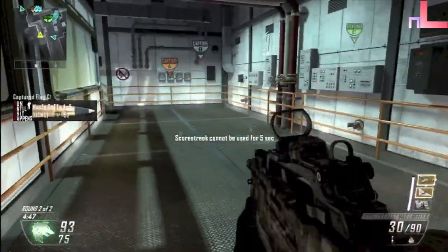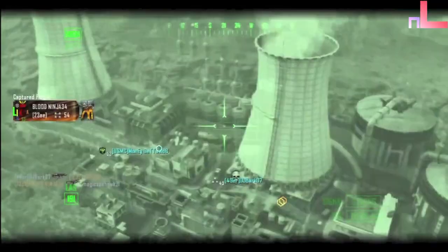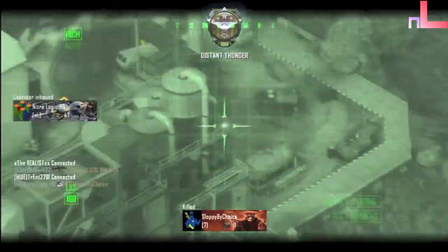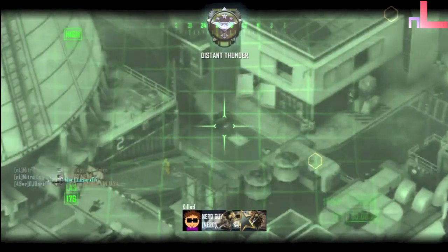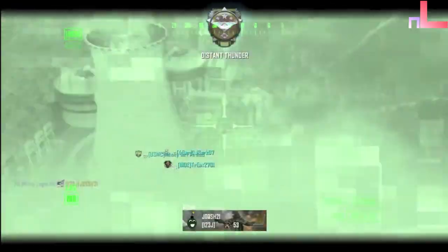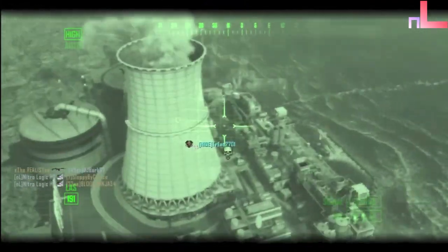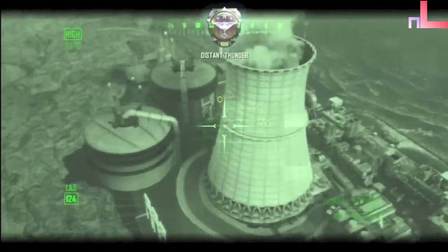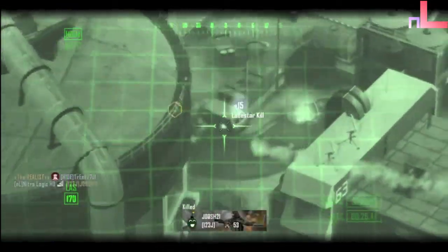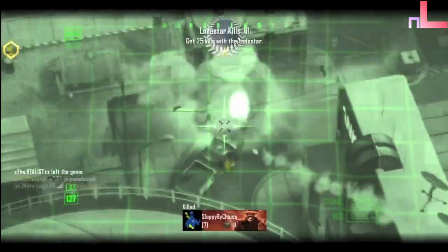Going back to what I was saying — another tip for you guys: make sure when you call in your killstreaks, don't go to a high-traffic area to call it in. Be in a safe area. As you saw there, I was going to call it in by the door, but then I decided not to, because if someone comes up there and throws a grenade, I have a higher chance of getting killed — especially since I realized it's a spawn point where my teammates are spawning, and if the spawns were to change sides while I'm still there, they could just walk in and kill me while I'm not paying attention.